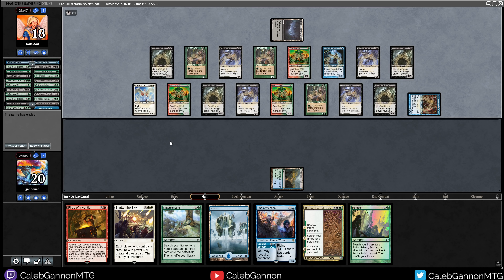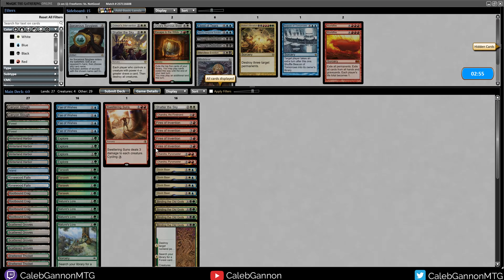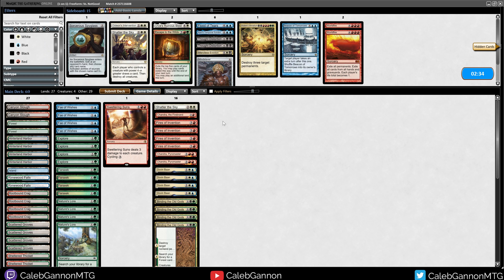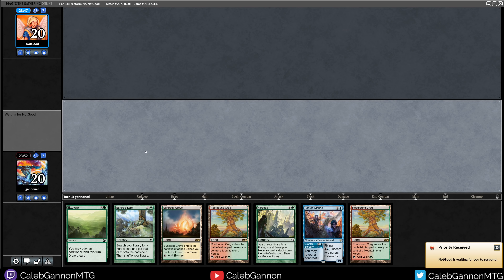This seems like a relatively easy one to sideboard for, but this deck seems very good. How do I sideboard against this? Sorcerer's Spyglass doesn't really stop it because I can name a zombie, but then they just win on their upkeep. I don't have any instant-speed interaction, so this might actually be my worst matchup. Thought Distortion at 6 mana is just way too slow, so I think we just run it as-is in the main deck and hope for the best.